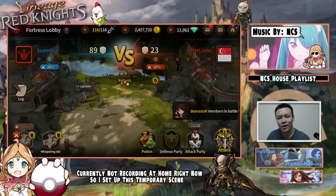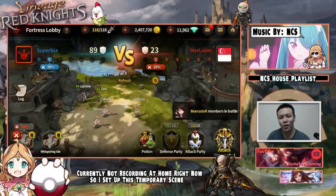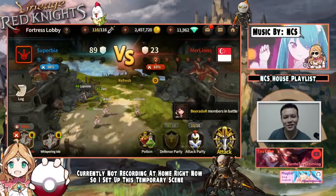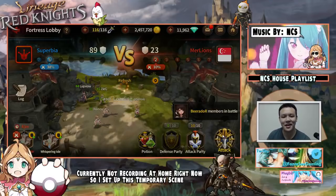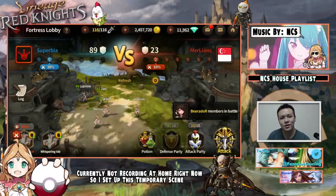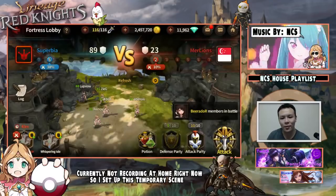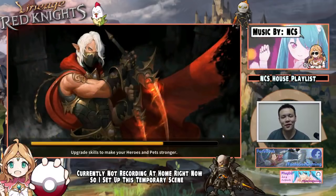I don't actually know that well how the guild system works — I don't know exactly how to properly do the guild battles. But there are a lot of people in my guild who have actually studied the way the system works. I just haven't had the time to really look at it, but I think what I can do is just kind of show you guys through everything whenever we're doing the fortress battles. There's a lot of strategy involved — it's not just hit whatever you want.